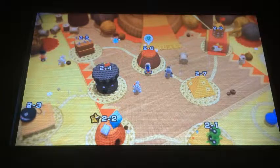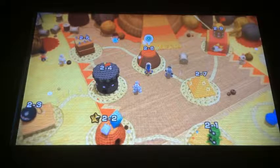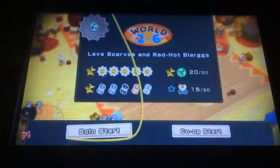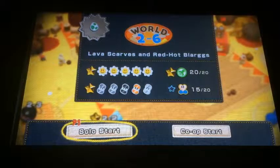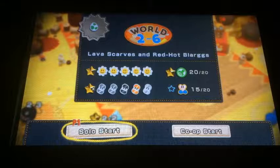Hey guys! AZCardFan here. Today I'm going to be doing part 15 of my Yoshi's Woolly World walkthrough. I'm going to go to level 6 — we're still in world 2 — and we're going to Lava Scarves and Red Hot Blargs.